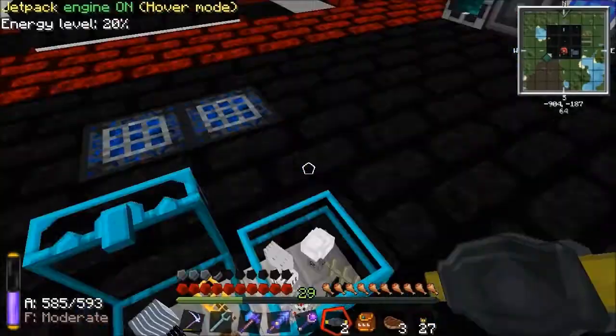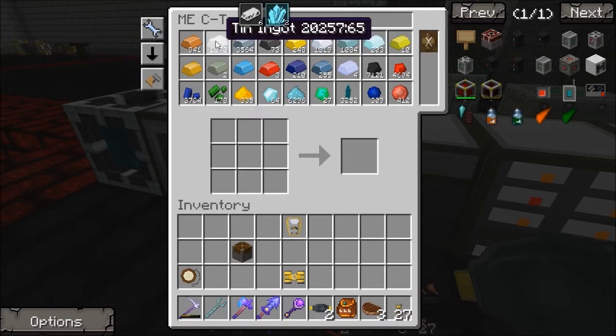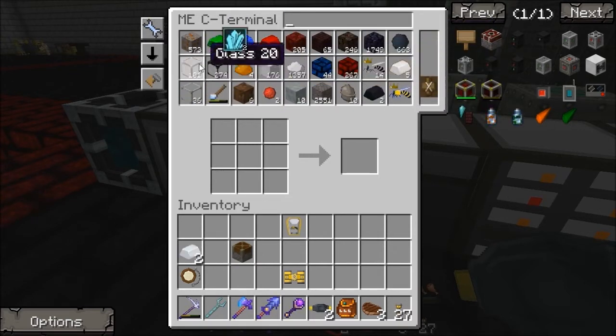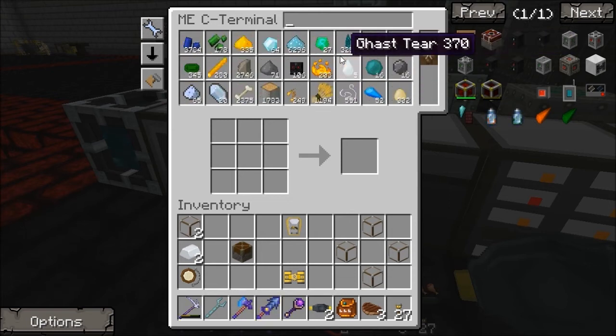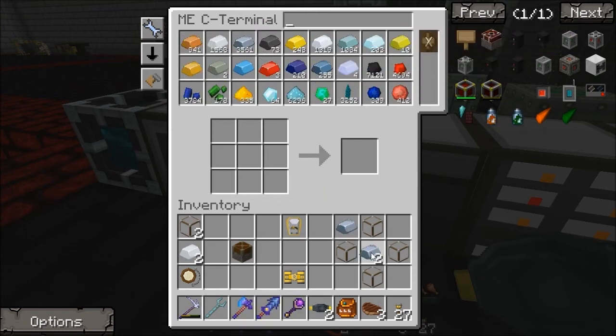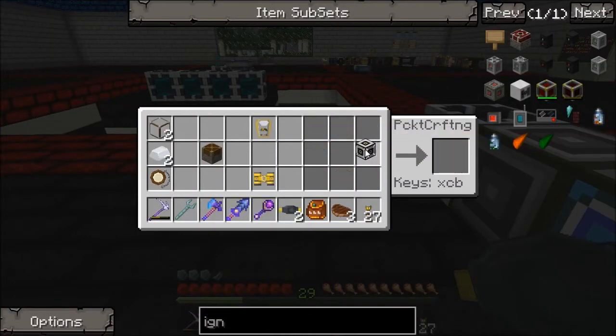Silver, not tin — two bits of tin, two bits of glass. And then we need four bits of glass for the machine frame, which takes four iron and one gold. Machine frame, pneumatic servo, two tin, two glass, one piston — this is an igneous extruder.